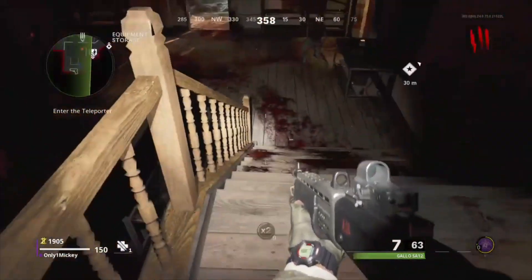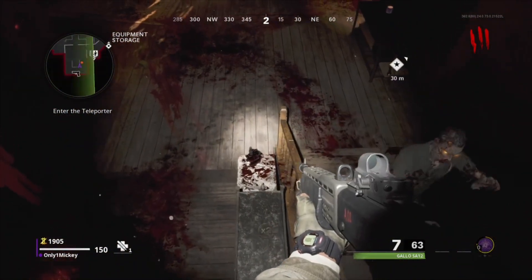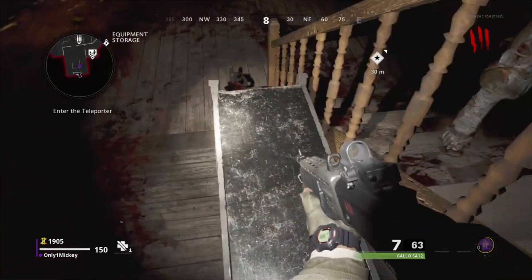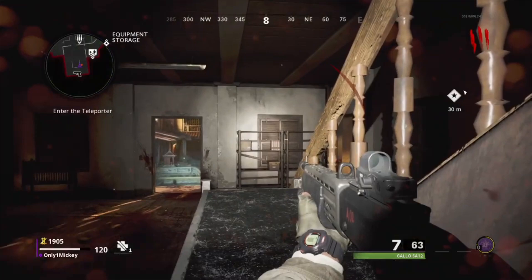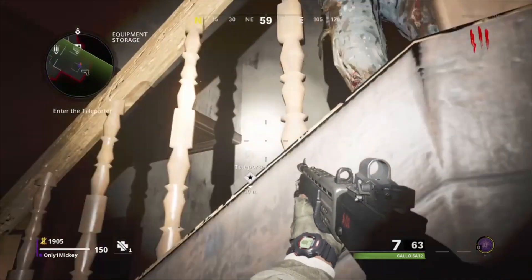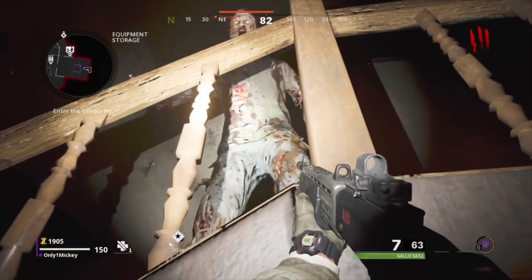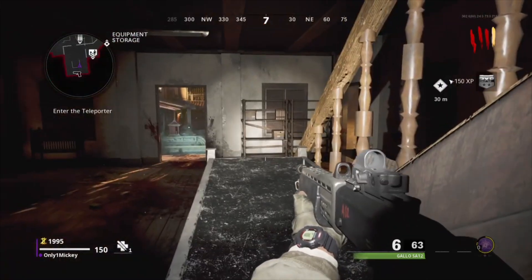Once you're on top of the railing at the top of the stairs, fall onto the silver shelf that I'm landing on now. Once you're on here, go prone and scoot your player back — move your analog sticks back so your player goes as far back as possible. You'll know you're in the glitch once the zombies pile up on the stairs and they cannot hit you.